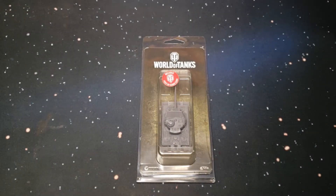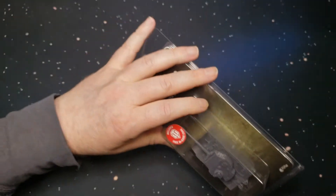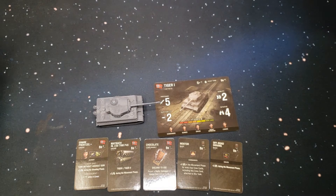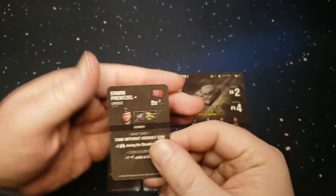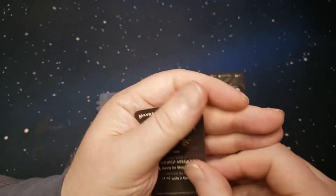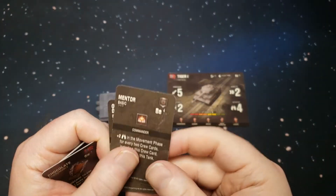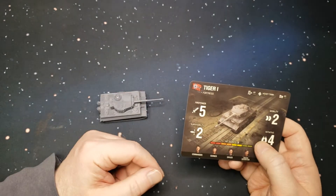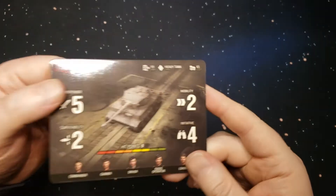Alright, let's take a look at this bad boy — the Tiger 1, the most infamous tank in World War II. Here is the Tiger 1 and everything that it comes with. We've got the slip cover for the code for the game. Let's go through the upgrade cards — this one's German only, another one for the Germans, and then we've got two standard cards. From what I read, the cards don't go very specifically with that tank, which is kind of nice.